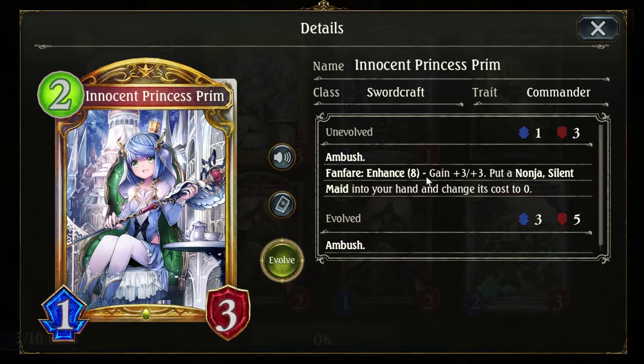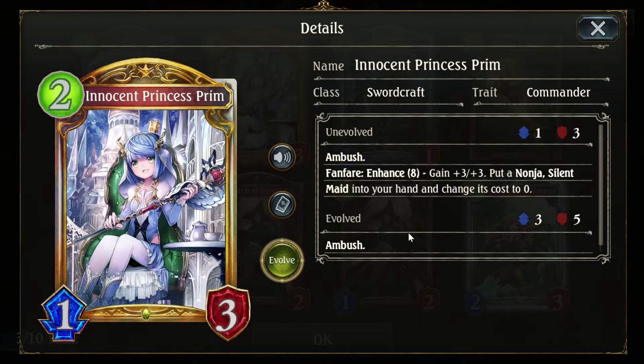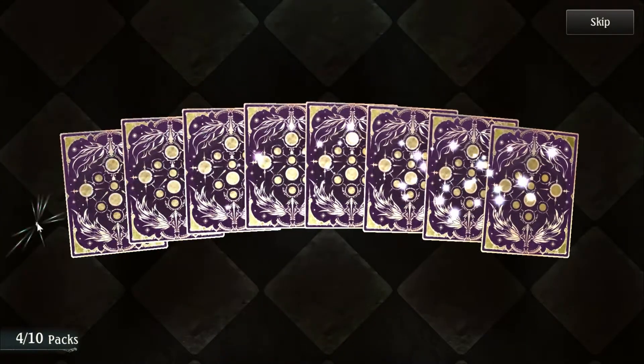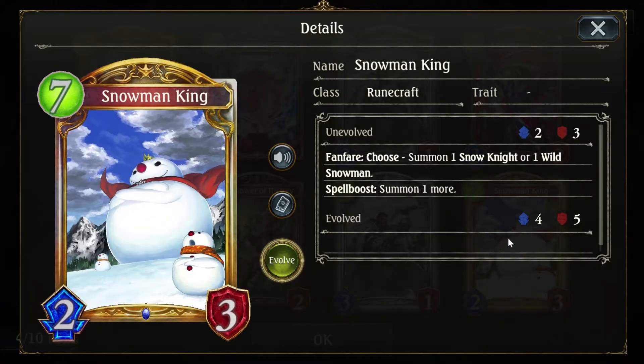Got an ambush, enhance of eight — gain plus three, plus three, so it'll be a four-six — and put a non-just Silent Maid into your hand and make it a zero. Two-three Ward with Bane if you have a commander. This is a commander. Not bad — you gave yourself a little wall to hide behind. Another one of her. But a Snowman King — I do like the Snowman King.